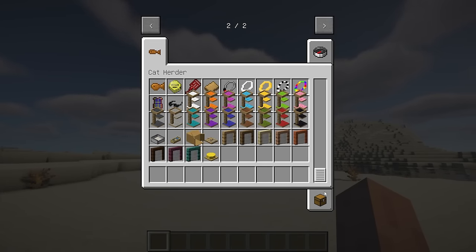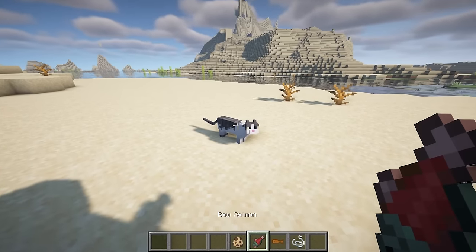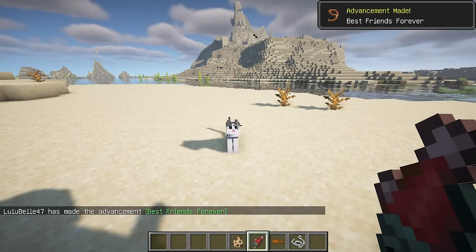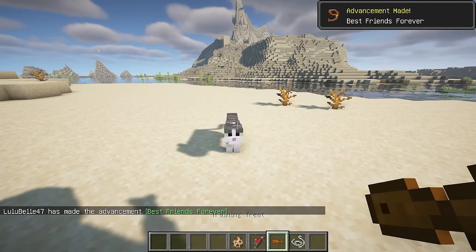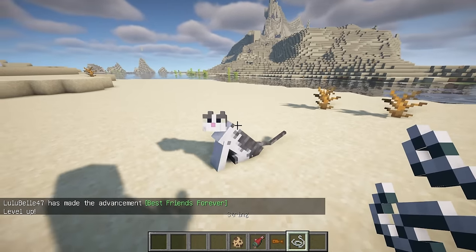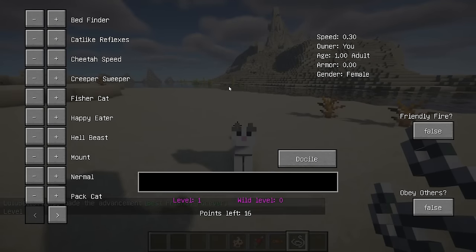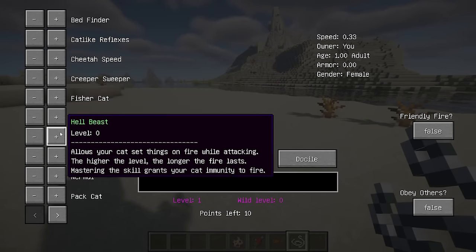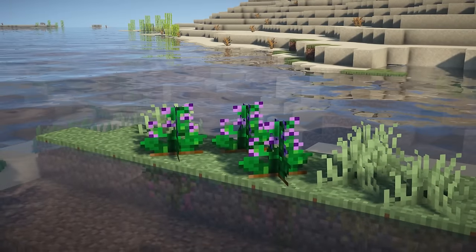To turn your cat into a Cat Herder cat, start by taming a vanilla cat with raw fish, then craft a training treat and use it on your cat. You can also access the screen by right-clicking on your cat while holding string. Once you have your Cat Herder cat, you'll want to give it a name, set its mode, and assign it some talents. In the wild you may also come across catnip, which proves useful in various recipes and can be given to your cat.